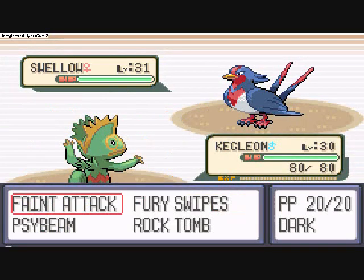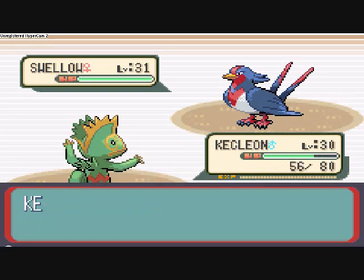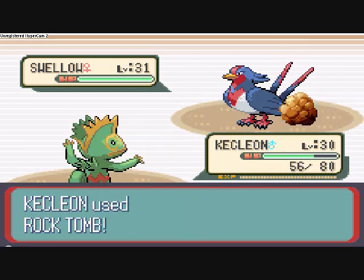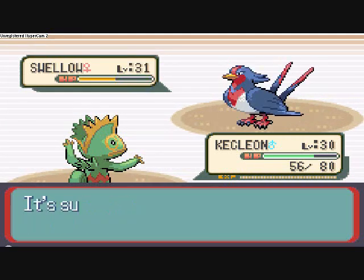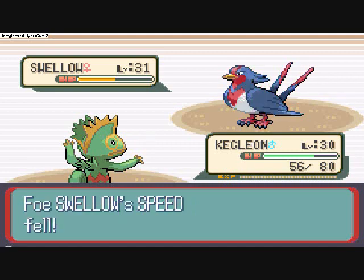Kecleon should be really good against a Swellow just because of Rock Tomb, because Swellow's only Flying-type, and Rock Tomb, a Rock-type move, is super effective against Flying-types. Also, Kecleon's color change will make the Flying-type moves not as effective on him. Plus, it decreases the speed of Swellow, so that's really helpful.